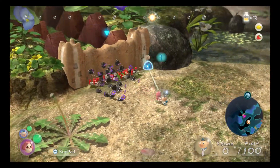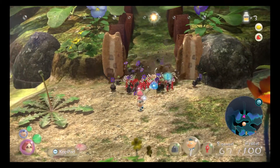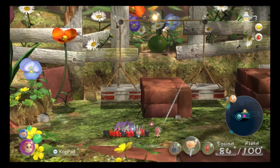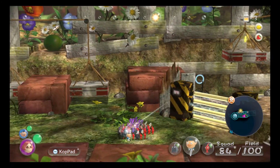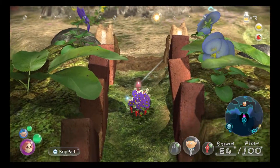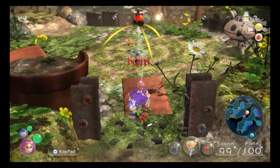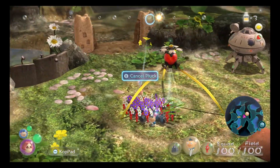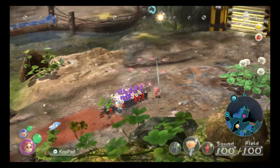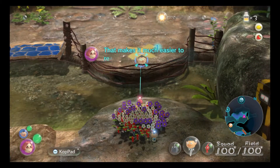We won't be able to do what's behind this gate until later, but I do want to go ahead and knock it down so it will be out of the way. The reason we can't do anything here right now is because there's an electric gate, and we don't have the Pikmin we need to get past that. Unlike Pikmin 2, electricity is not an insta-death - it just stuns any Pikmin who are not immune to it. In all my years of playing Pikmin 2, probably the most unintentional Pikmin deaths I had were electrical deaths, because Pikmin are stupid and would run right into electricity.